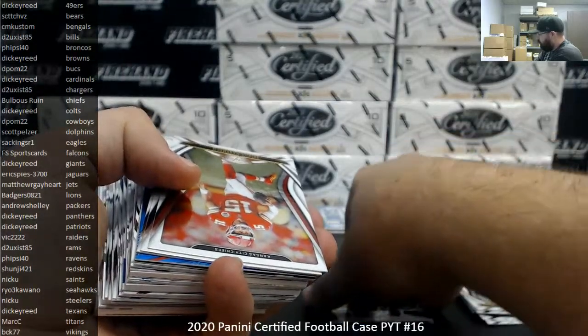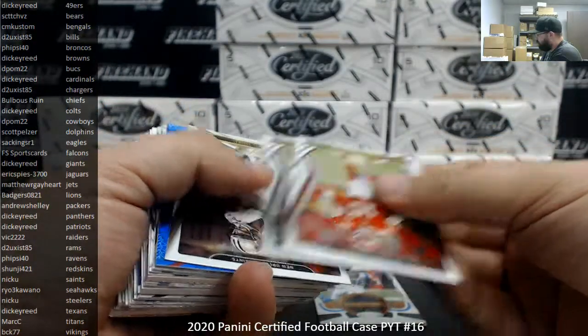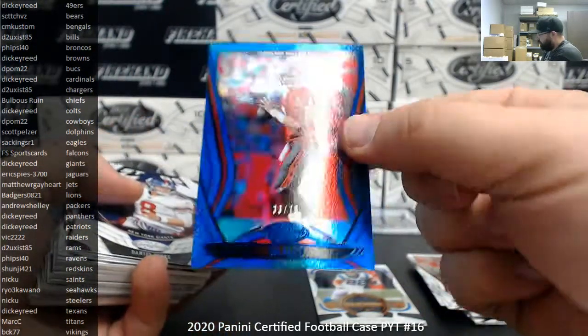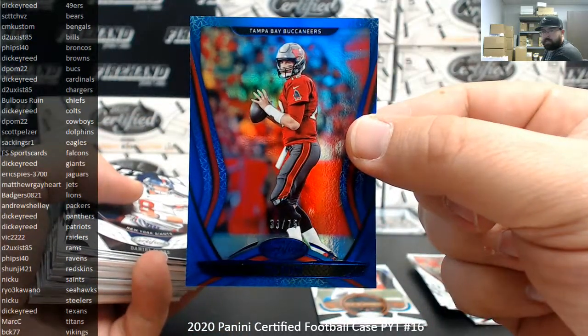They say player worn, and they're absolutely correct — just not guaranteed to be worn by the player depicted on the card. There's a Blue Tom Brady at 75, number 33 to 75. The Bucs going to D-Palm 22.